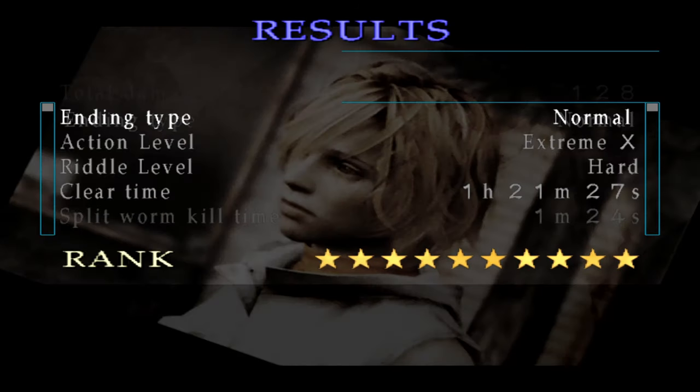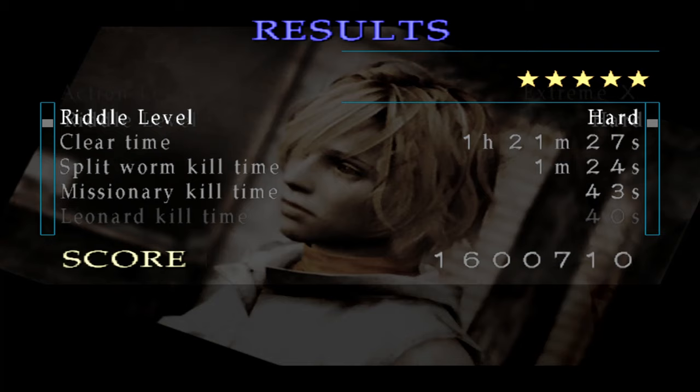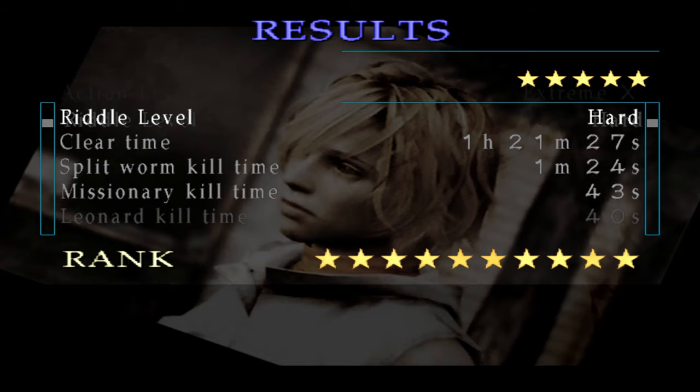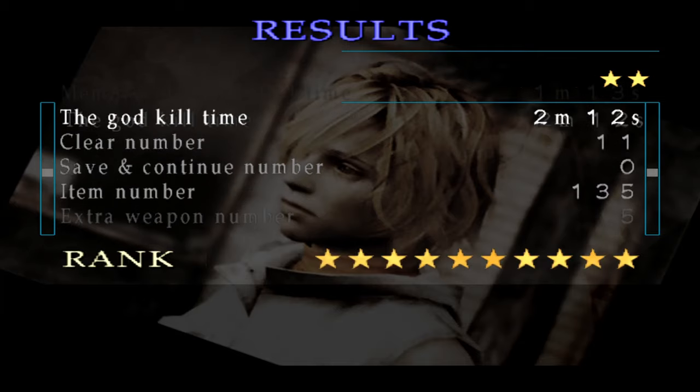Lastly, here's something you can do on the ranking screen on New Game Plus that's actually pretty neat but a lot of people don't know about. If you press left or right, you can actually see how many points you got individually, which is pretty neat — the stars just turn to numbers. I put this at the very end of the video because it's just something so small that I don't think many people find it that interesting, but I find it interesting.